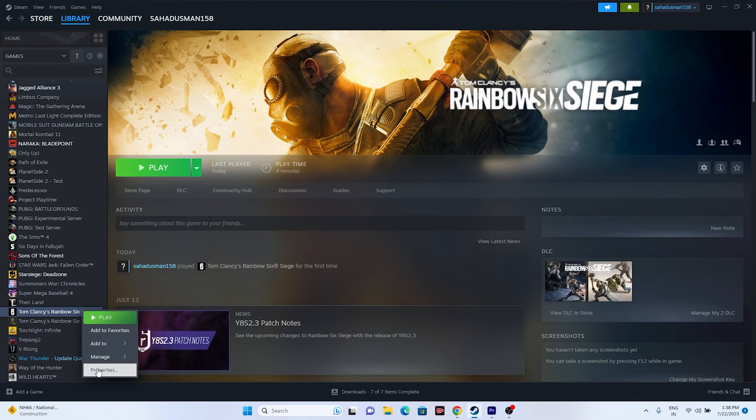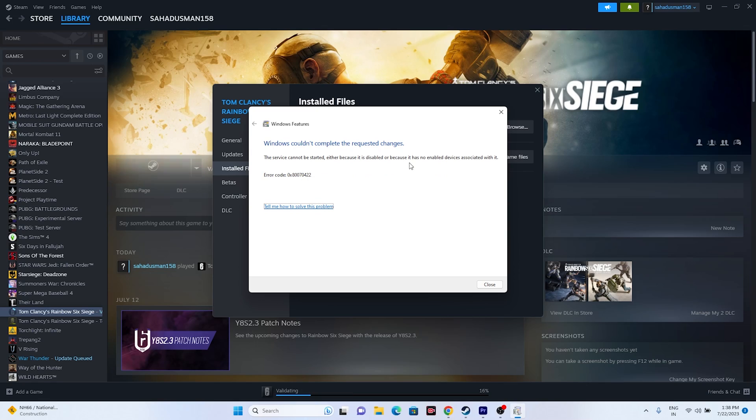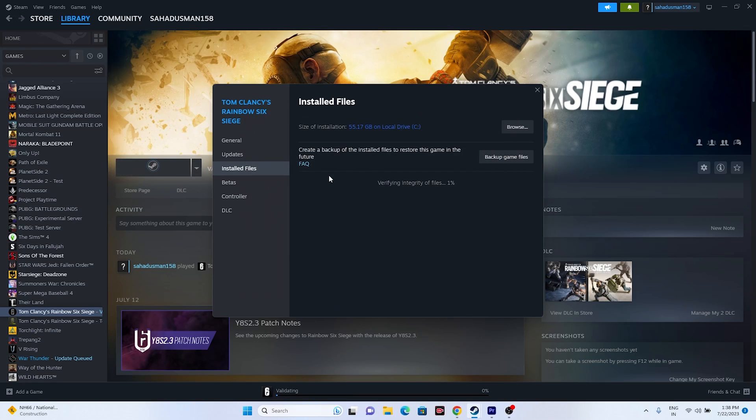To verify game files, go to the game in Steam, right-click and go to Properties, then go to Installed Files and click on Verify Integrity of Game Files. This will take some time since the game is around 55.17 GB. It will cross-check every single file and fix any corrupted or missing files. Once done, launch the game and see whether the issue is solved.